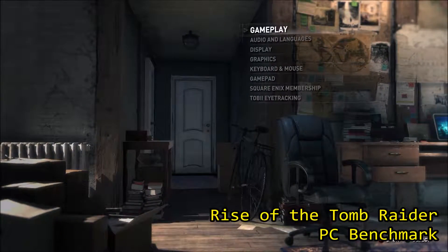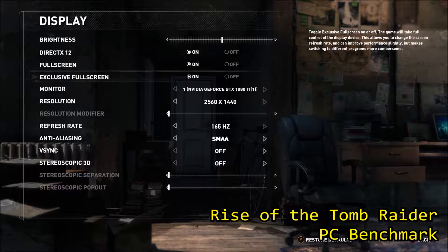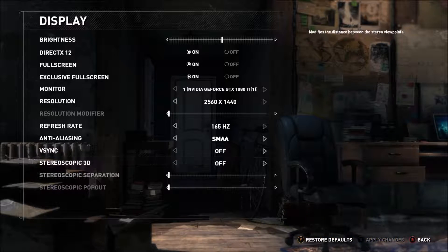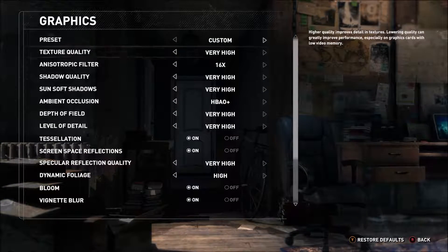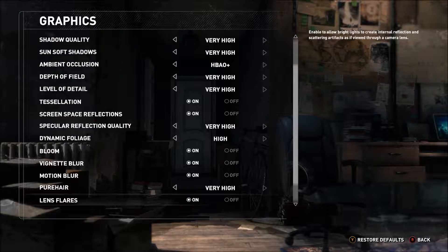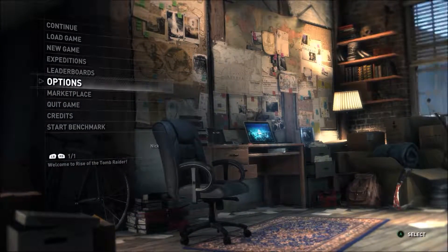Welcome back everybody, my name is Nick930. Today we're taking a look at Rise of the Tomb Raider with the GTX 1080 Ti. We're running this at 1440p with all the settings maxed out and the anti-aliasing set to SMAA. DirectX 12 does grant an extra 10 to 20 FPS, so I highly recommend enabling that to get better performance. Unfortunately, because we're using DirectX 12, Fraps has a lot of difficulty showing the frame rate counter in these videos.